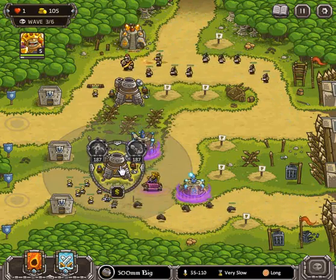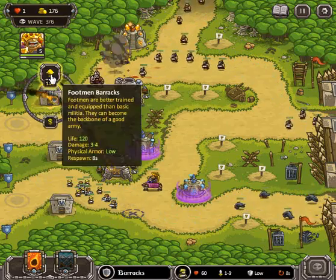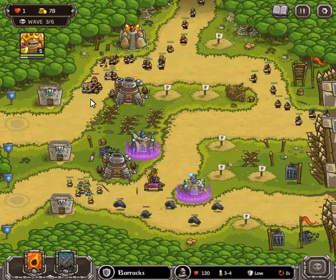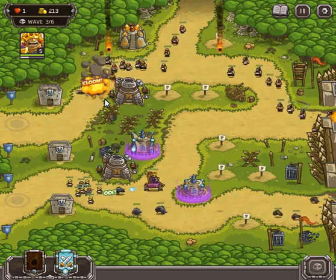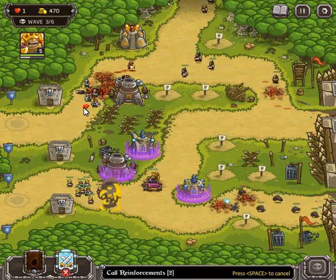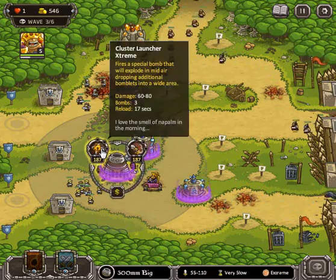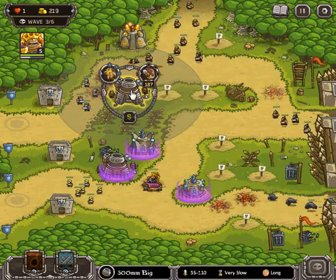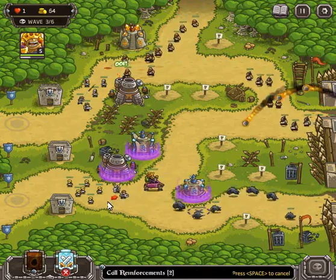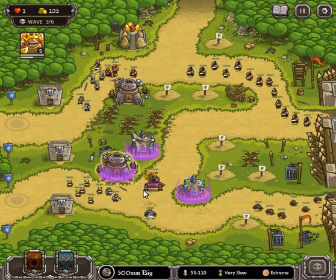Let's go ahead and upgrade this as well. Whenever you have one of these guys pop out a little bit too quickly, you can go ahead and upgrade, and as soon as you upgrade the towers it automatically replenishes all the guys from that tower in that one location. The top definitely needs that carpet bomb — so does the bottom. As long as I have some good carpet bombing going, I should be able to handle at least these waves.